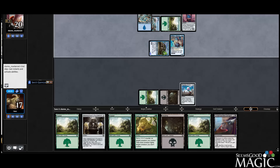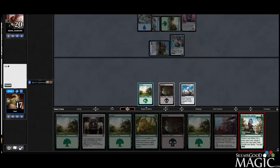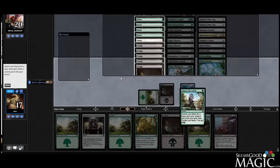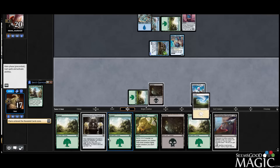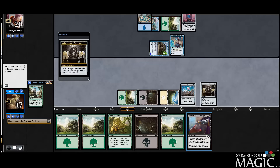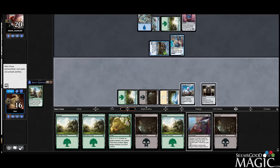So I guess if our opponent puts all of their eggs into the proverbial Thriving Turtle basket here, that Underhanded Design should do some work. Let's play the Attunement's Aether here. We get our white mana, play our white mana, play a Puzzle Knot. Next turn we just have to make sure we play our Swamp so we can activate Underhanded Design, and that should take care of that Turtle quite nicely.